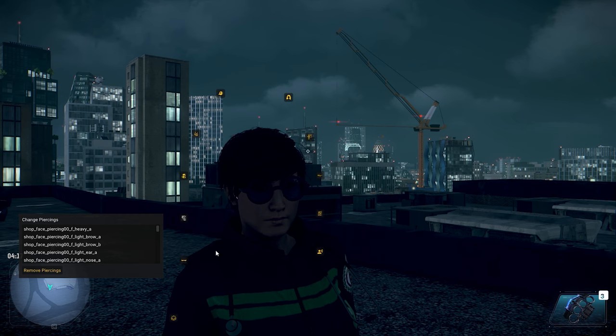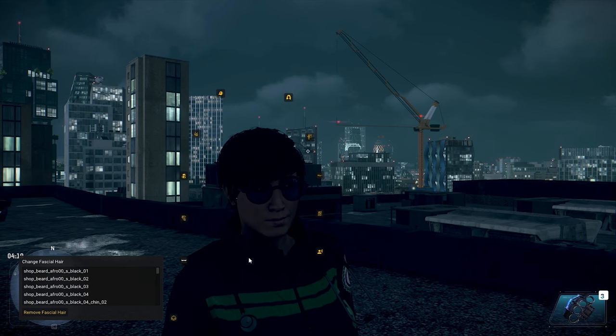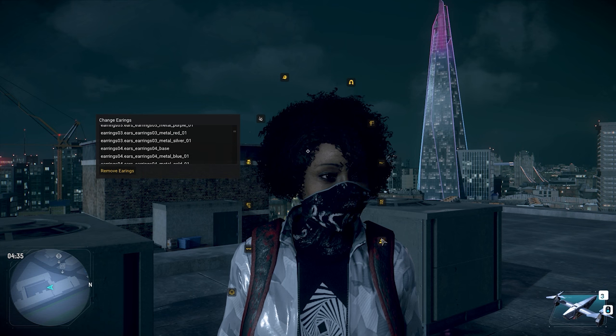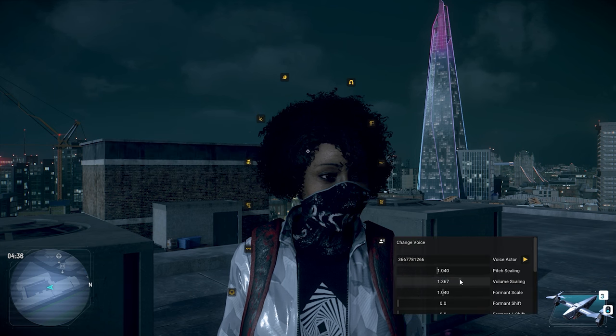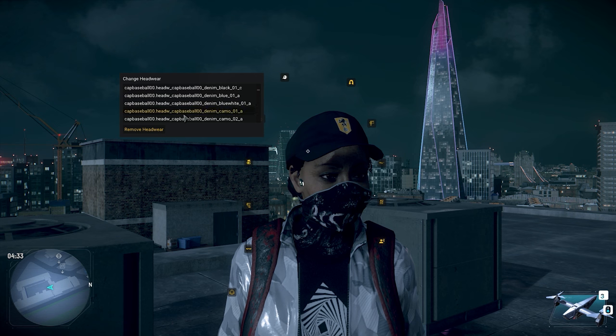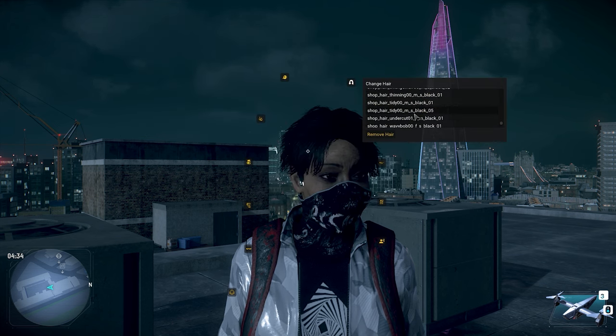Now let's get into the character creator tab. You can change just about any property of your operative, including every single option in the regular Legion character creator plus more. For example, you can change your character's voice — switch which voice actor they have, change the pitch, change the scale. There are so many options here, almost too many. The level of granularity in this menu is insane.